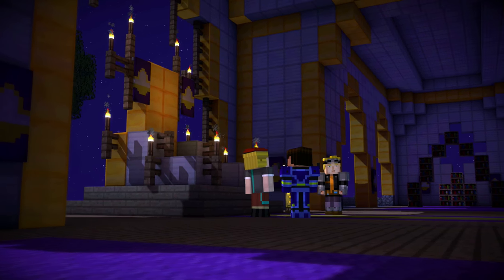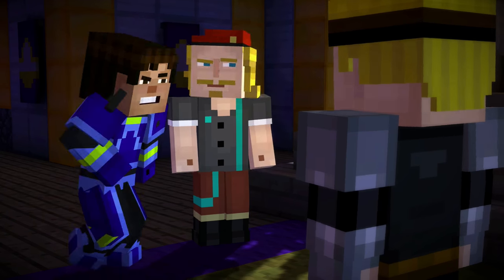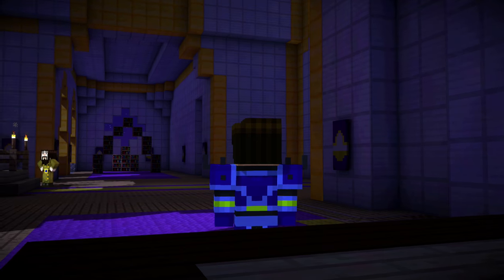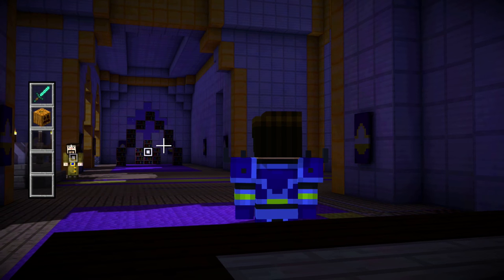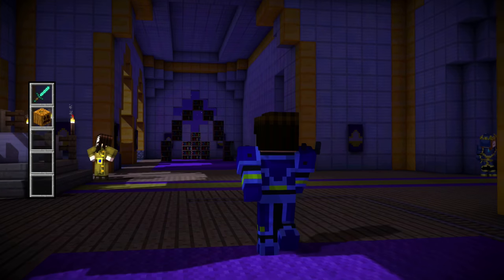The founder's secret entrance is supposed to be somewhere in this throne room. It's in here, we'll find it. We found one of these things in the inn before. Something looks suspicious about this bookcase, doesn't it?